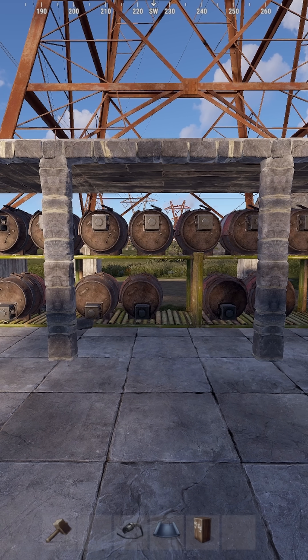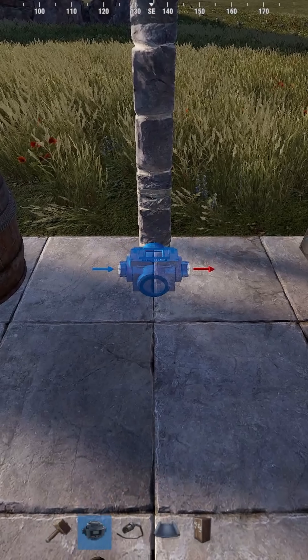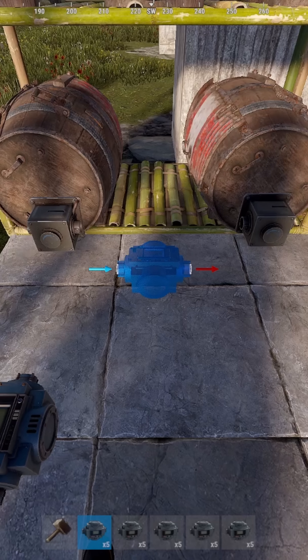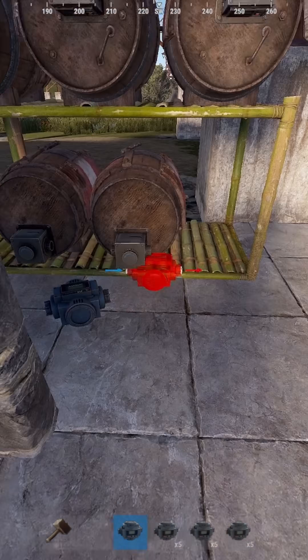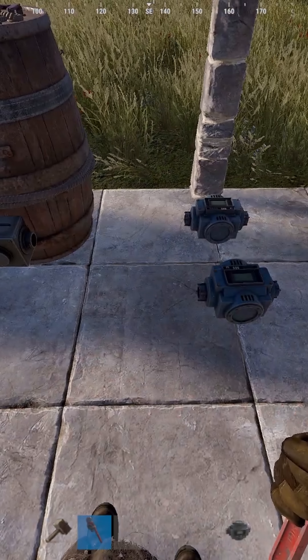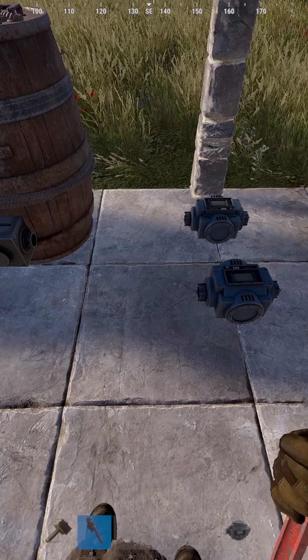Once you have your loot room sorted and you've got all your barrels or boxes in place, put a conveyor between your dropbox and your first barrel. Then run conveyors between all of your storage units. For your last one, you can run it straight back, but I prefer to run it into a second dropbox. I'll explain why in a moment.